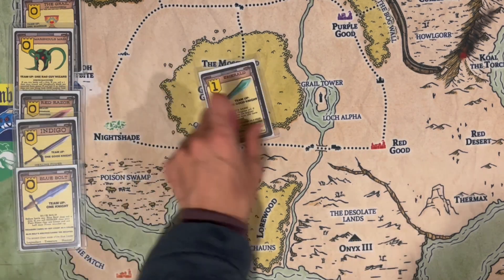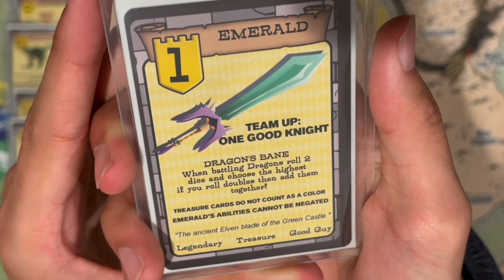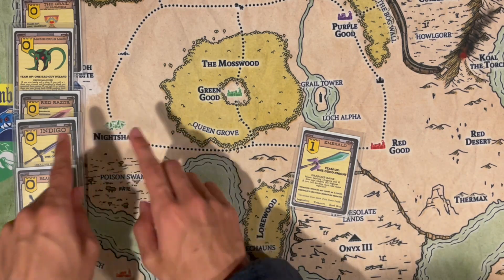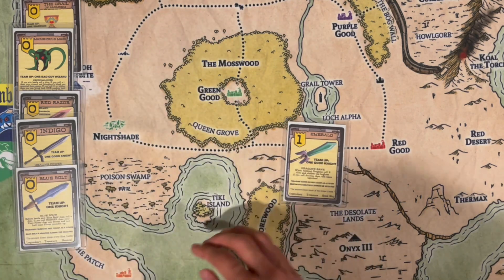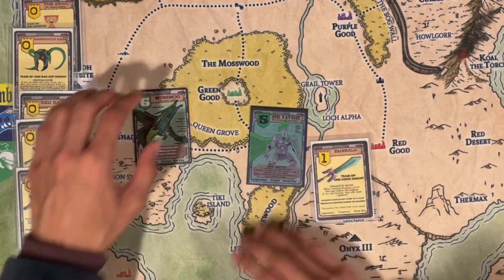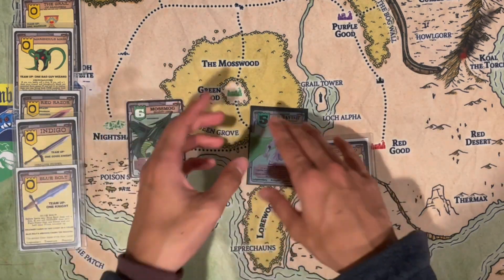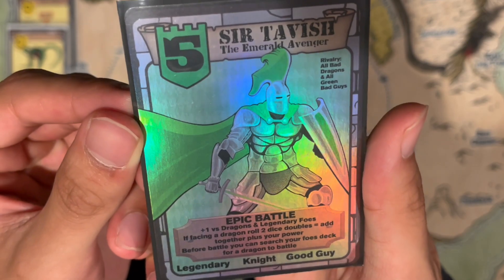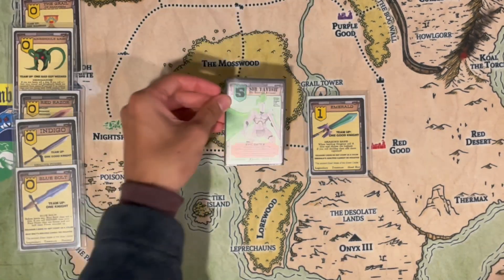Moving on to Emerald — very cool card. Team up one good knight. When battling dragons, roll two dice and choose the highest; if you roll doubles, add them together. The ancient elven blade of the green castle. Not many people know this — the green castle used to be here, but when Nightshade poisoned King Rigel (the sixth or seventh), the green good guys were kicked out and had to flee to the Mosswood. That is where Sir Tavish with Emerald defeated Moss Mug, who used to rule that area.